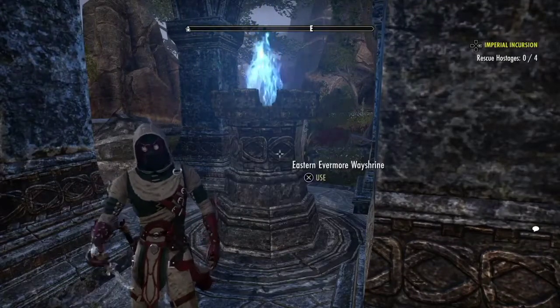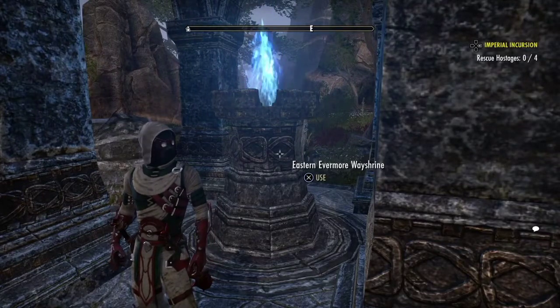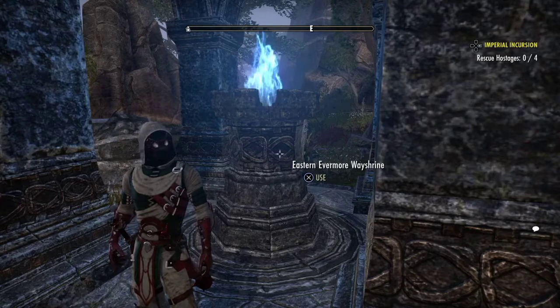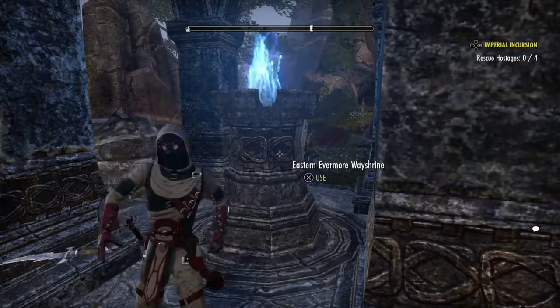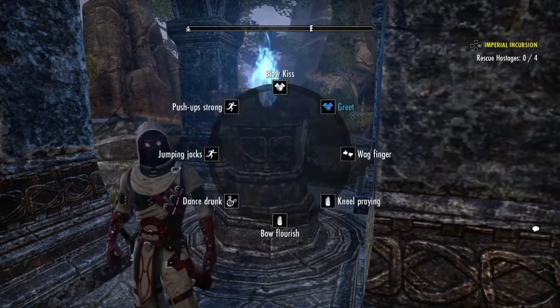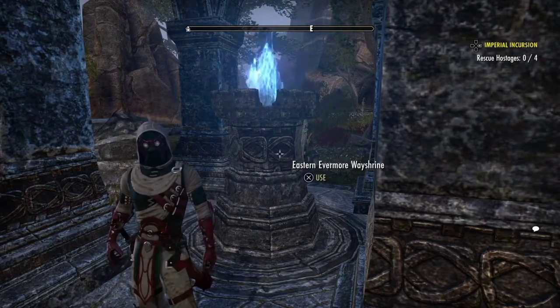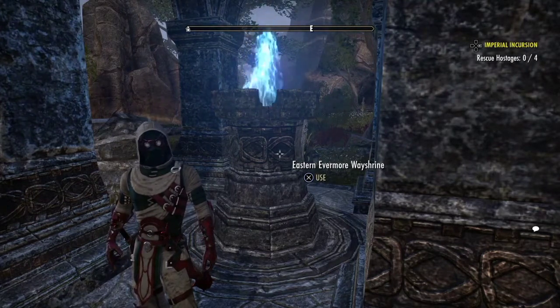Hello everyone in Tamriel, this is Eric with a little ESO PSA. So you want to be a vampire? We all know you can go to the crown store, and we've all seen people offering bites for gold in the text chat — let's not do that. Today we're going to make you a vampire for free. It just takes a little persistence and a little patience.